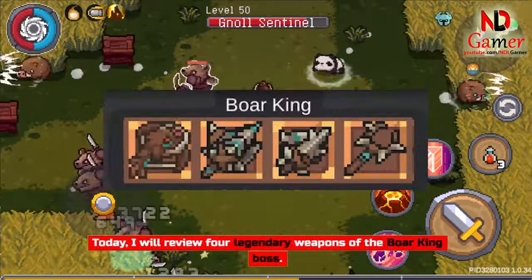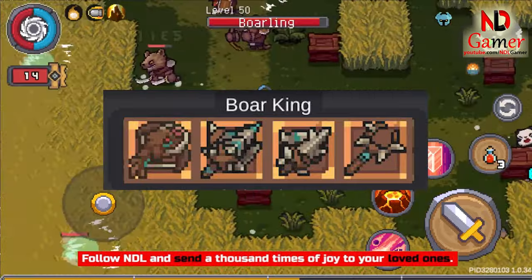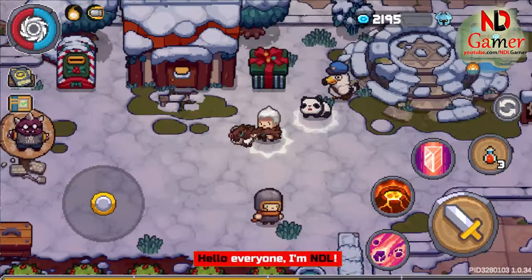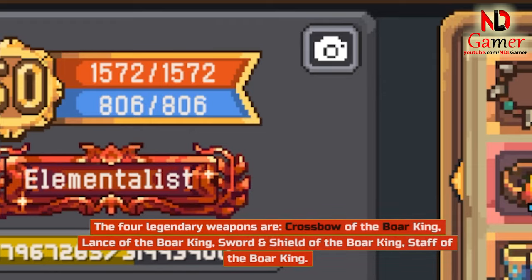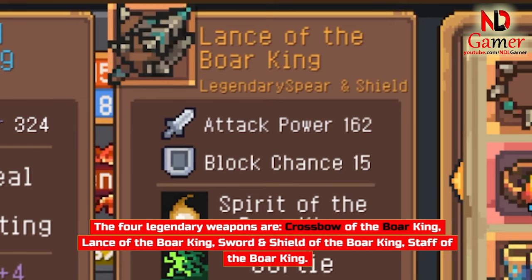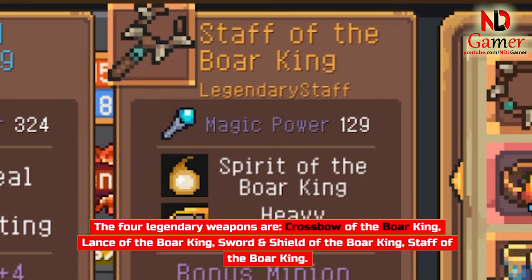Today I will review 4 legendary weapons of the Boar King boss. Follow NDL and send a thousand times of joy to your loved ones. Hello everyone, I'm NDL. The 4 legendary weapons are: Crossbow of the Boar King, Lance of the Boar King, Sword and Shield of the Boar King, and Staff of the Boar King.